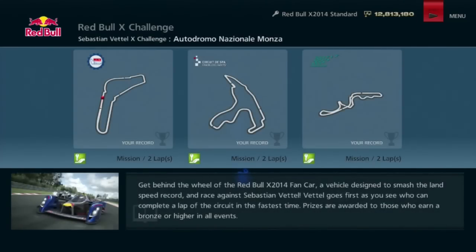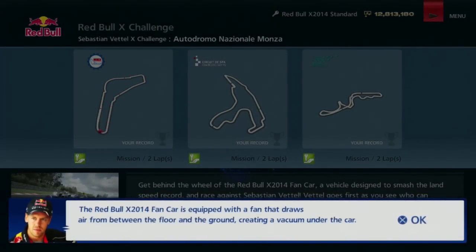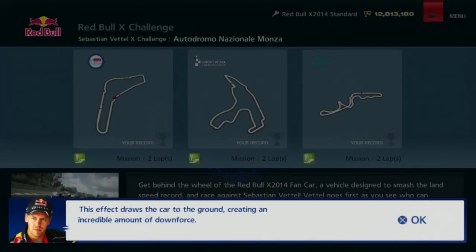So here we go — the Ultimate Machine, the Red Bull X fan car. This has the fan downforce thing, and it's insane. 1200 horsepower. That's another thing. So here we go.